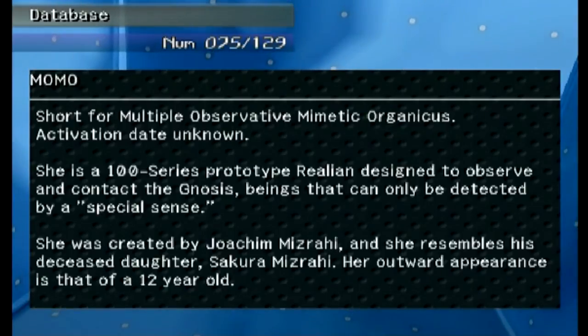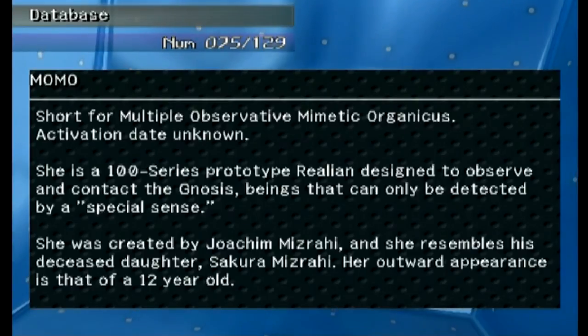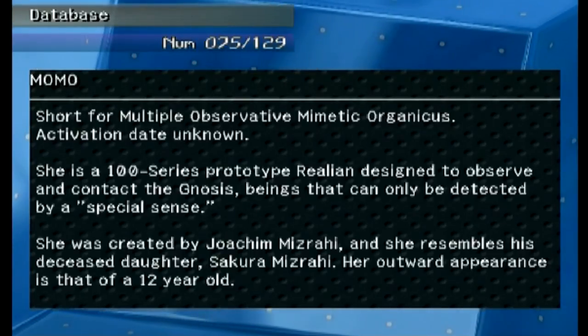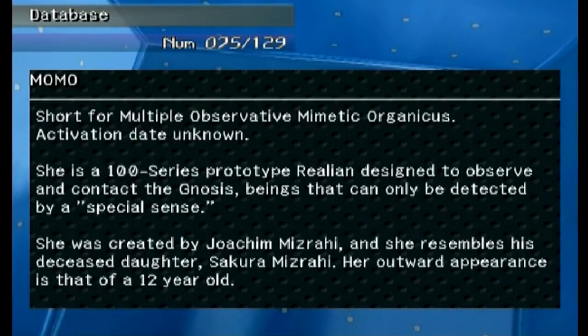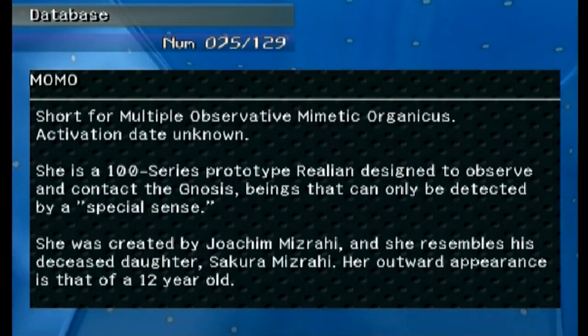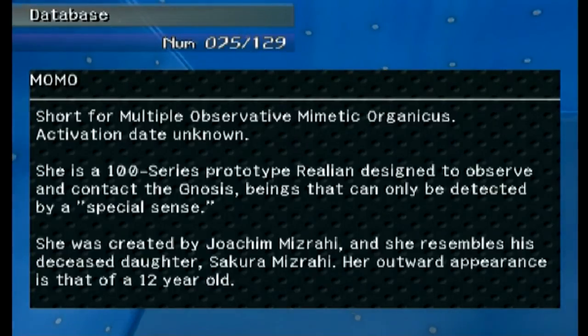'MOMO' — short for Multiple Observative Mimetic Organicus. Her name is an acronym — how crazy is that! Activation date unknown, so nobody knows how old she is. She's a 100 Series prototype Realian designed to observe and contact Gnosis beings that can only be detected by a special sense. She was created by Yoakim Mizrahi and she resembles his deceased daughter Sakura Mizrahi. Her outward appearance is that of a 12-year-old.